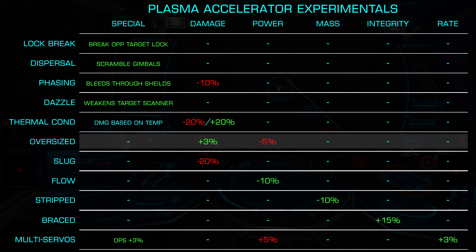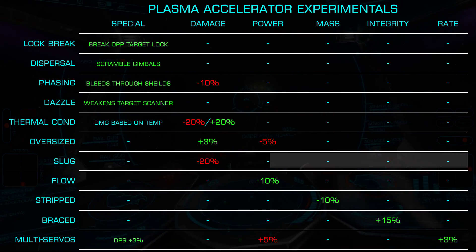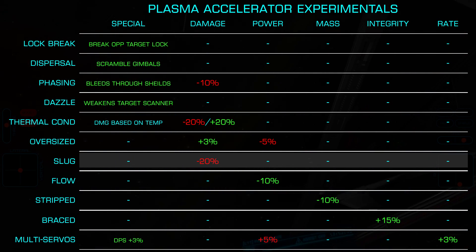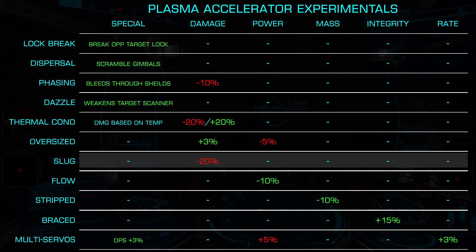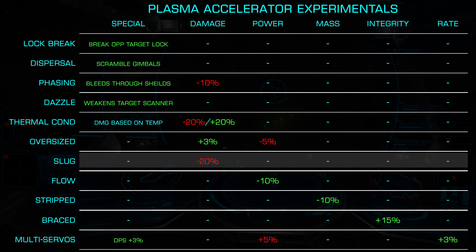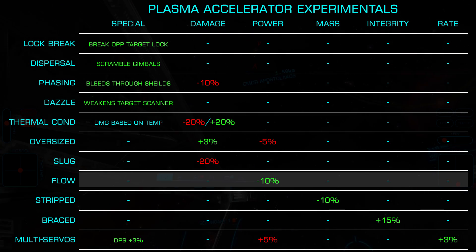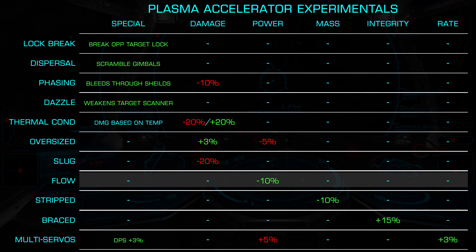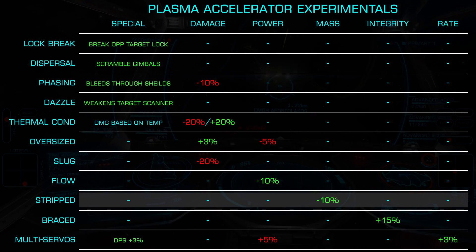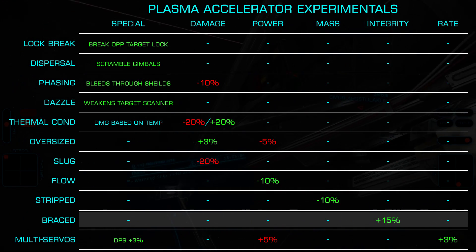Oversized increases damage output by 3% with an increased 5% power draw. Plasma Slug allows you to pull ammo from your ship's fuel tank rather than from a fixed amount of rounds, increasing the time you can use the weapon, at the cost of a 20% damage reduction. Flow Control lowers power draw by 10% and can be effective on ships where power is at a premium, such as the Vulture. Stripped Down lowers the module mass by 10%, while Double Braced increases the module integrity by 15%.